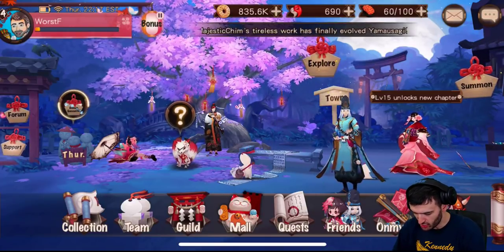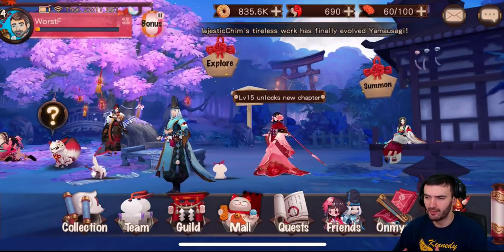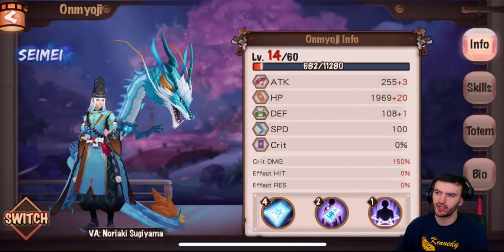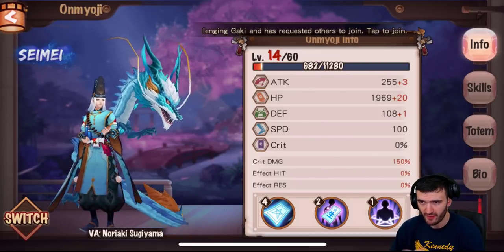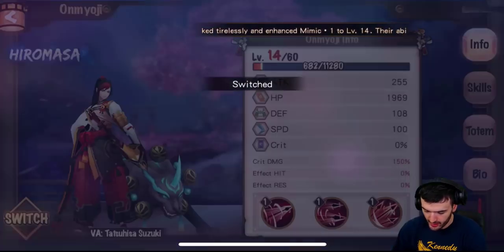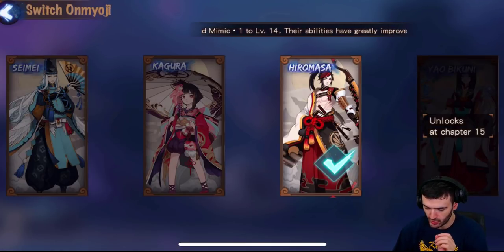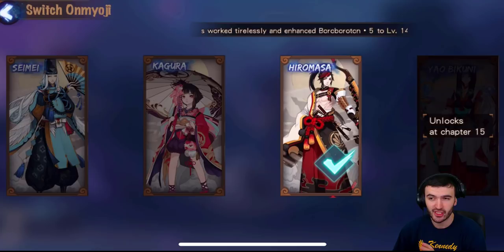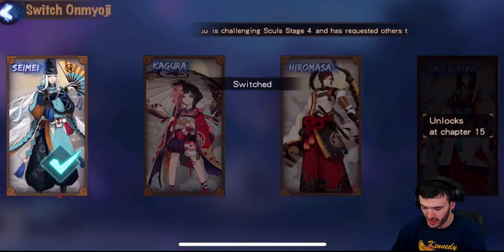First things first, let's start with the main component of the game — it's called On My OG for a reason. We're going to click on the On My OG button there, and this is your main base for your team. You have four different On My OGs you can choose from. Right now I've unlocked three; the fourth one is at level 15. The most important thing is you're going to be basing your team around your On My OG, or basing your On My OG around your team. You can only choose one of these four characters.